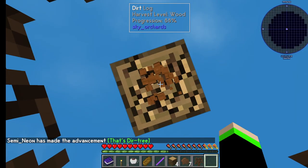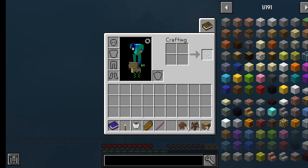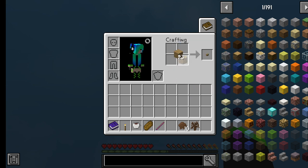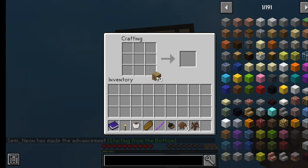This dirt tree — is that our sapling that we need to get? I hope it is. Alright, boom. I'm going to make a crafting table. Did I not make the crafting table? A little stupid. Okay good, so we're actually getting, hopefully, the stuff that we actually need.